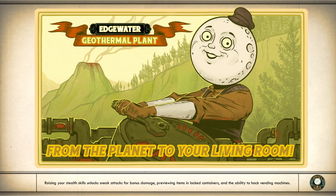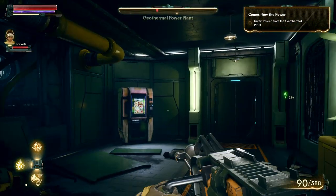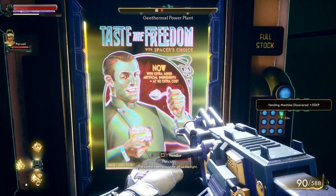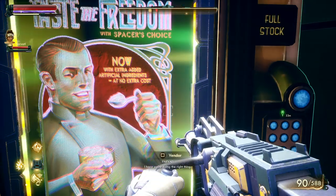The weapons have a lot of personality — not just from design but from the way they fire. The corrosive light machine gun really feels like it. There's also the Spacer's Choice mascot on the branding — they call him the Moon Man. We're heading toward the geothermal plant and need some gear before diving in.